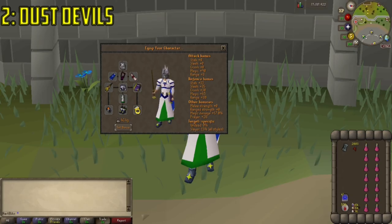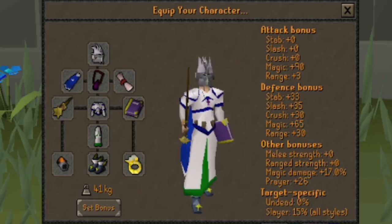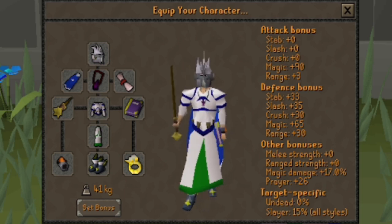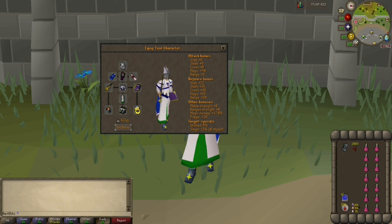Number 2 on our list is the Dust Devils, which are also located in the Catacombs of Kourend. The Dust Devils require 65 Slayer to kill, which is pretty easily obtainable as Slayer goes pretty quick pre-70, and you will also need 43 Prayer for Protect from Melee. The gear I will be using is the Slayer Helmet because you need either a face mask or Slayer Helm so you are not instantly killed by them. I am also prioritizing Prayer Bonus and Magic Bonuses as Dust Devils also have low magic defense, so the rest of my gear is the same as before. My inventory is the same as well. Now I will show you how to get there.